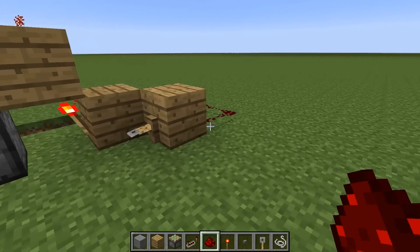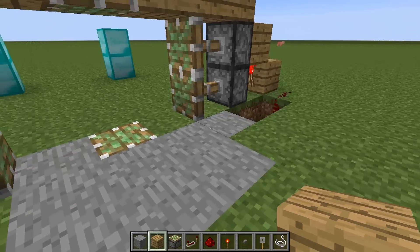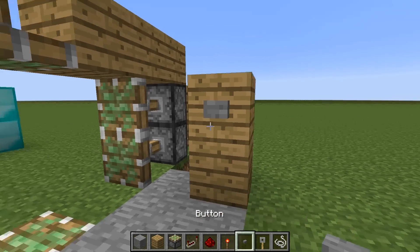So the next thing is to put in the next trigger: the button to open the door from the outside. From the outside, you look at the piston, count over one block — that's empty — then put two blocks right there and your button. There you go — that's exactly what you need.